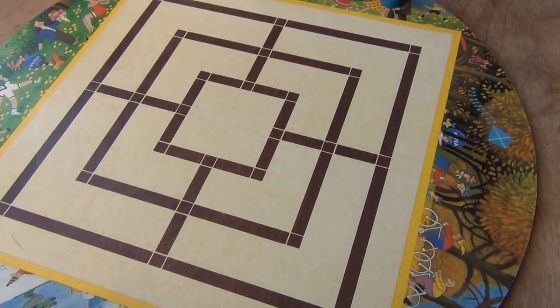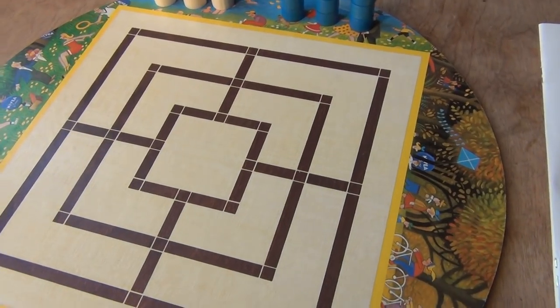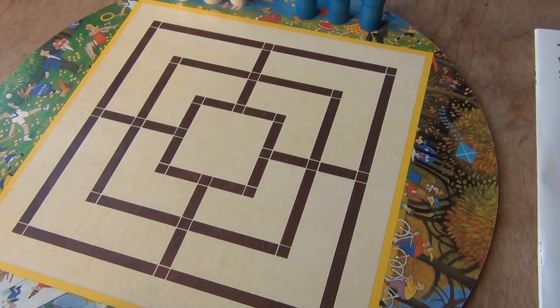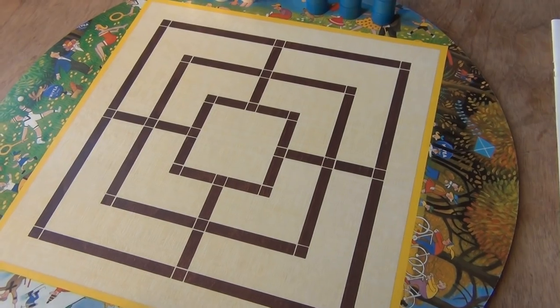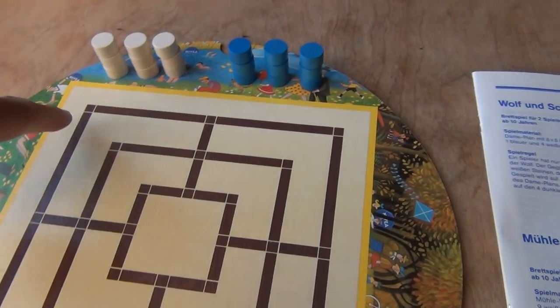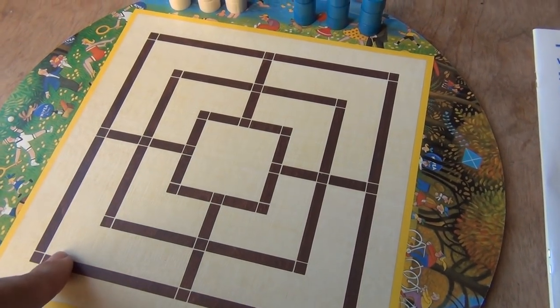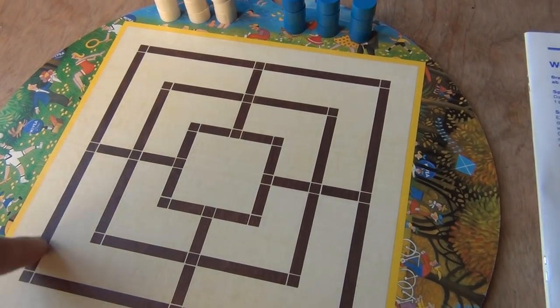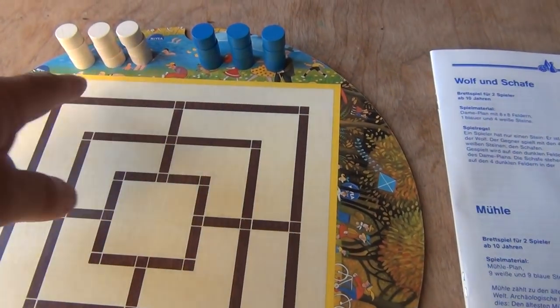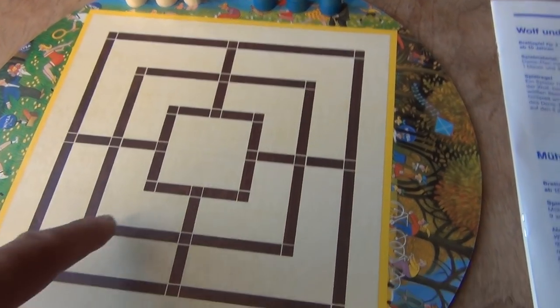Here's another old pharaonic game. The only name I know is 'Mühle' in German, which means a mill. There's a concept of four for the square — the square has four corners and four sides, so that's the concept of four. And there are three squares in it.